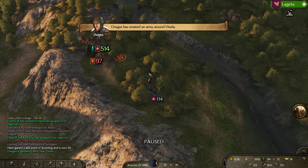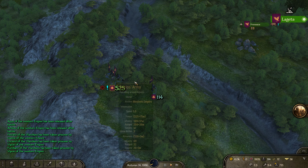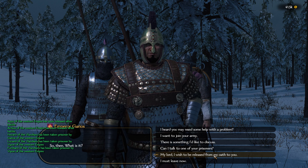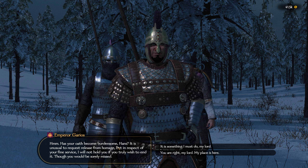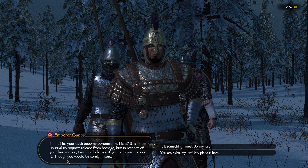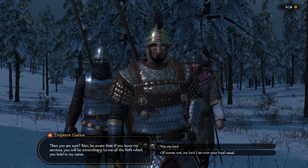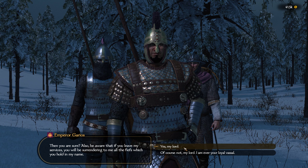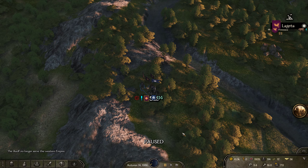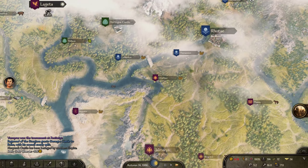Garros, I need to leave your service. Oh no — they're winning. Okay, I thought he was about to get captured. Now let me talk to him. My lord, I wish to be released from my oath to you. 'Has your oath become burdensome, Hans? It is unusual to request release, but in respect of your fine service I will not hold you if you truly wish to end it. But you will be sorely missed.' It is something I must do, my lord. Boom — we have left. It's an honor to serve you. Gotta stay on good terms with him. Now let's go find Raginbad — we're free to move around now, no one's at war with us.